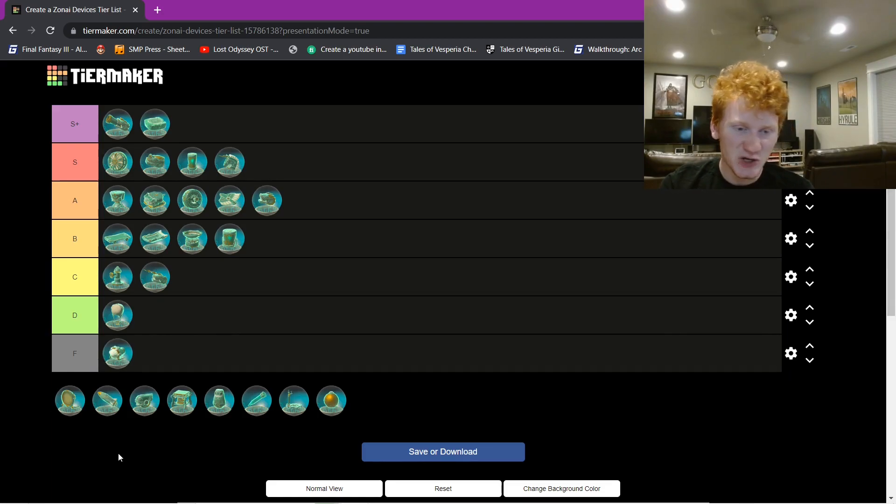My least favorite in the game — F tier for the stupid light. Just attach a bright bloom seed and you get everything the light can do. I had like 900 bright bloom seeds by the end of the game — they're so easy to find, you don't need a light. If there were a tier lower than F, I could use it. The gap between even the hot air balloon and the light is crazy. The light is complete garbage. The fact it's even in the game makes me laugh.